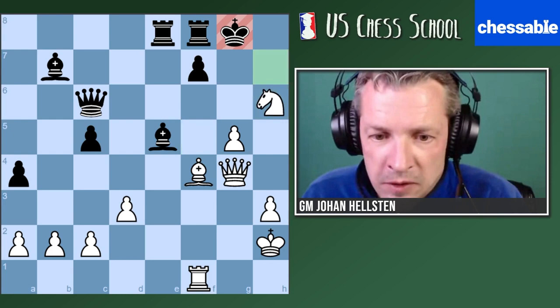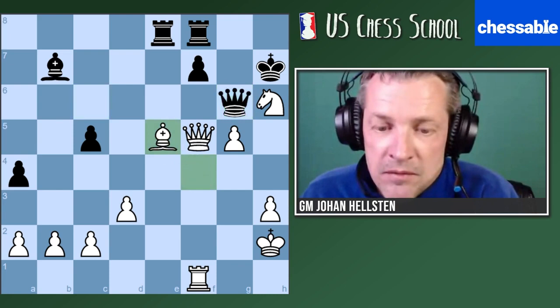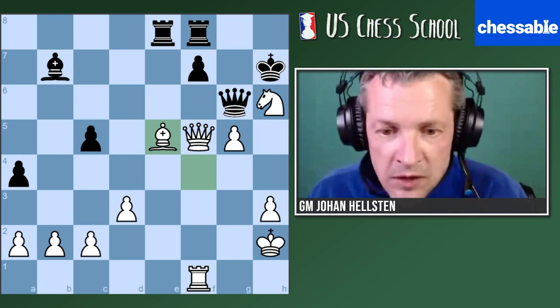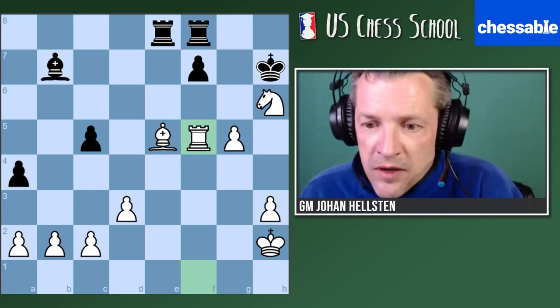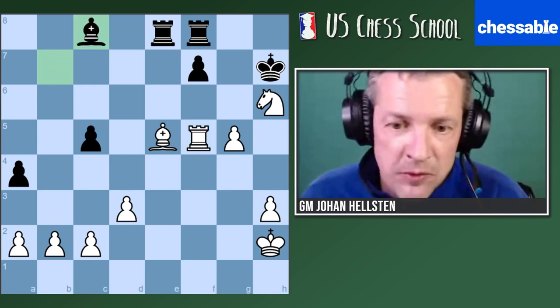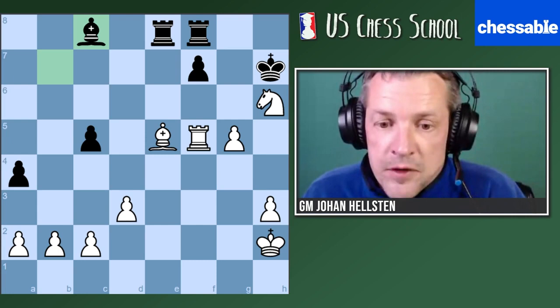Just so everybody understands — you cannot play knight h6 on move one, bad move order, because I will take and you cannot take back since I'll take your queen. The other solution: bishop takes and you can go back with the bishop, but this is not so nice for white. Black has equal material but their king is very weak. Queen h6 — can you also take with the queen on h6? Maybe yeah, looks possible also. But the other solution is simpler anyway. So knight h6 fails for multiple reasons. Let's go back to your solution, Sprite Ball.